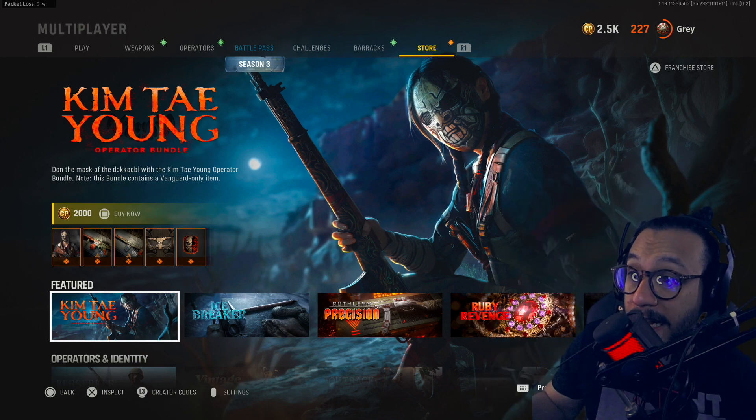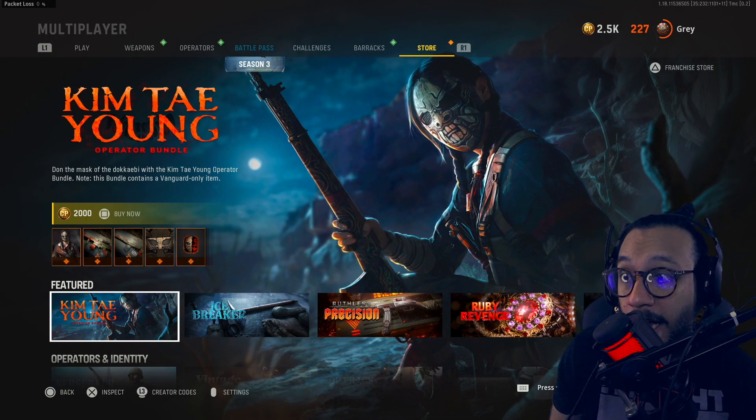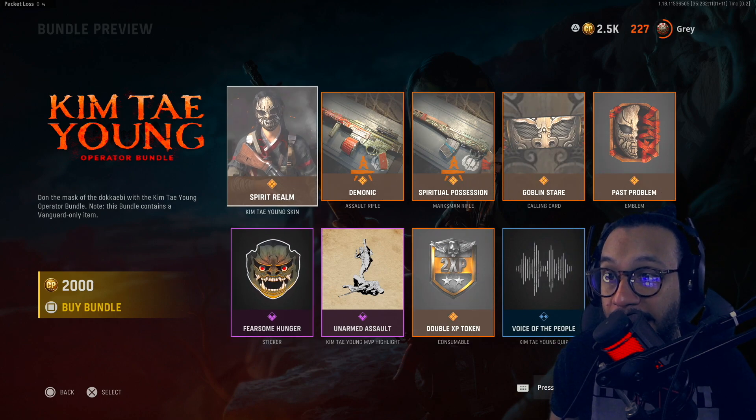It says 'don the mask of the Dokaibi' with the Kim Tae Young operator bundle. Note this bundle contains Vanguard-only items and it costs 2,000 COD points, or $20. Taking a look at everything included in this bundle...